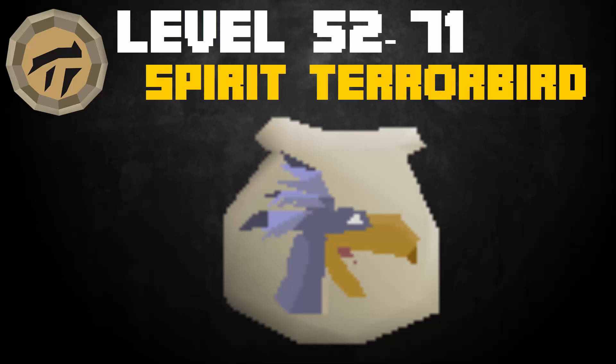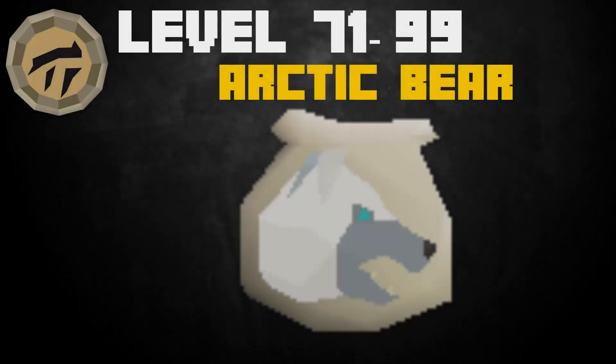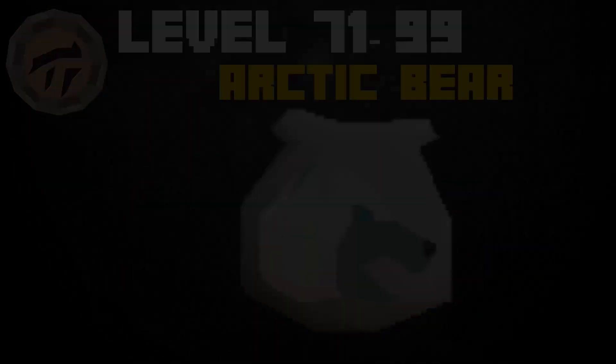From levels 71 to 99, you can make Arctic Bear pouches, requiring 14 spirit shards, one pouch, and a polar kebbit fur — this will cost you 22 gp per experience. Some people prefer to stay with Terror Birds because you make profit, but if you have money do Arctic Bears. That's how you use up all your gold charms — you don't have to stick to gold charms only; you can supplement with blue, green, or crimson charms for more experience.